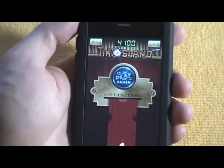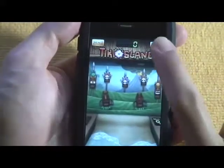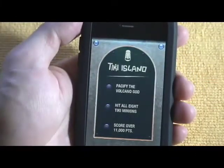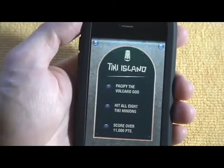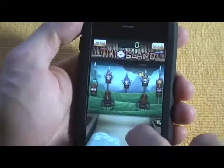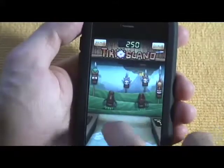Before you play a level I'd suggest checking the goals so you can shoot for them. For this level: pacify the volcano god, hit all eight tiki minions, and score over 11,000 points. I guess these are the tiki minions here.